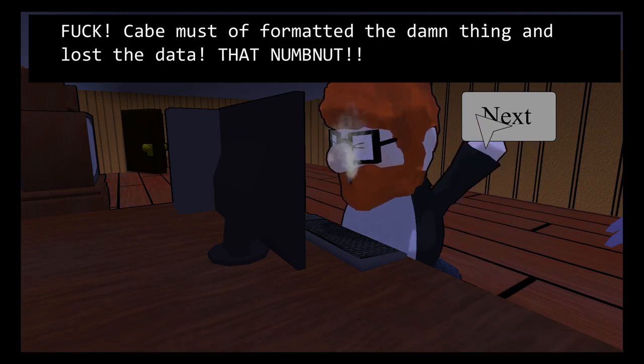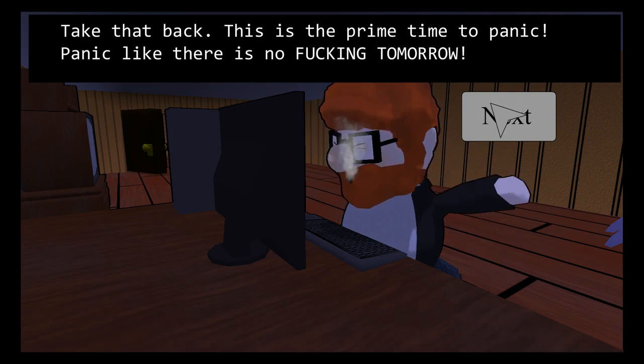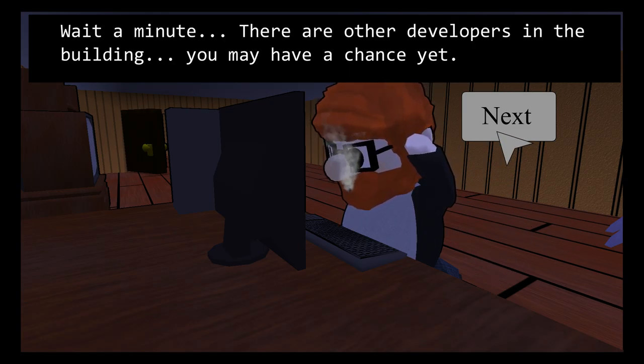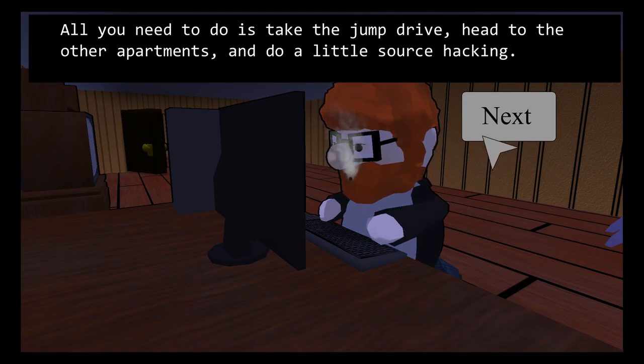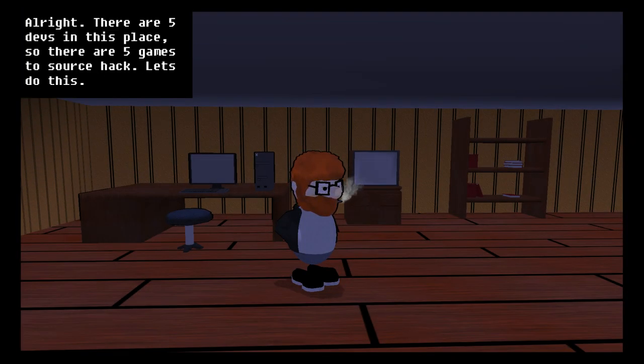Cave must have formatted the thing and lost the data. No need to panic - you lost all your data and your publishing license expires tomorrow. Take that back - this IS the prime time to panic! Panic like there is no tomorrow! It's all over - you failed to help Warren. Wait a minute, there are other developers in the building - you may have a chance yet. All you need to do is take the jump drive, head to the other apartments, and do a little source hacking. There are five devs in this place, so there are five games to source hack. Let's do this.